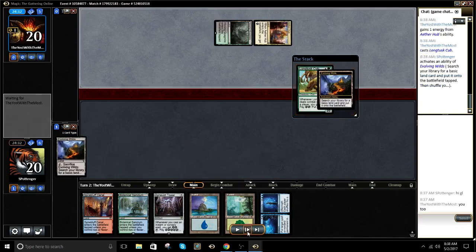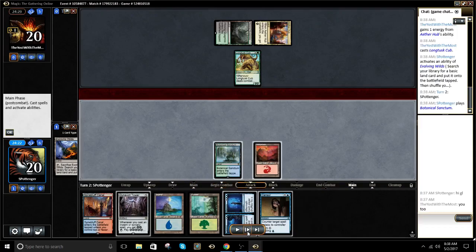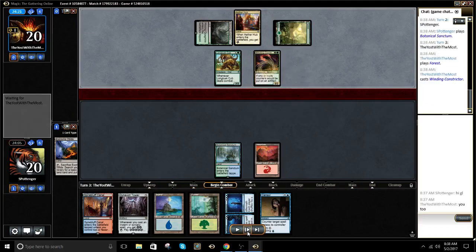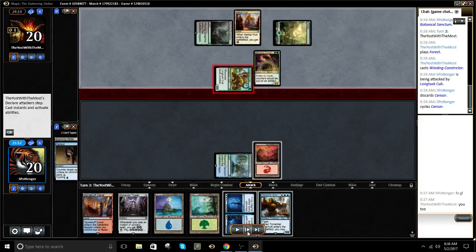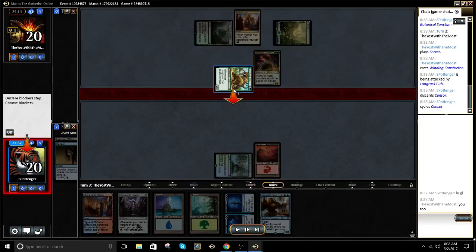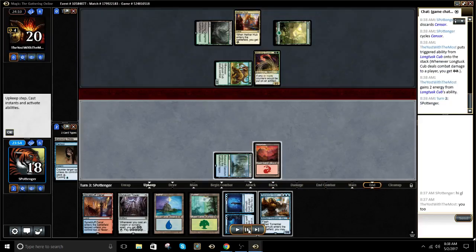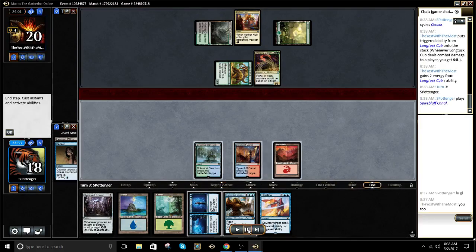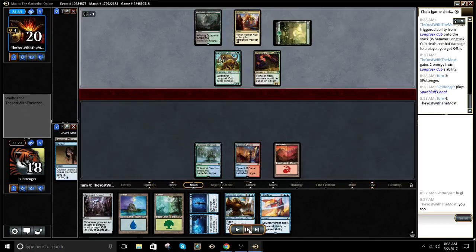Here's his 2-drop. Drawing that Sensor was real clutch, specifically because he plays — oh no. Sensor does not do very much against Winding Constrictor when your opponent has 3 mana. Cycled that because if we drew Magma Spray we got to kill Long Tusk Cub. Instead, this Long Tusk Cub just goes crazy on us. We have to play Dynavolt — oh no. Dynavolt doesn't do very much against the Cub.